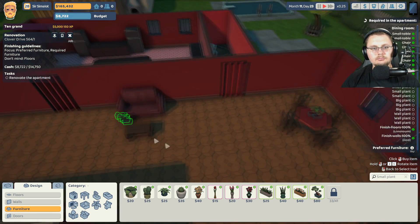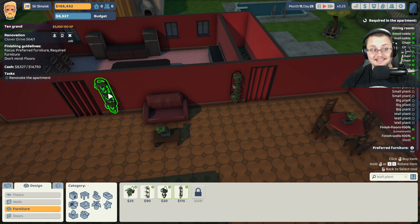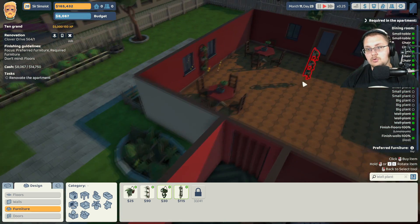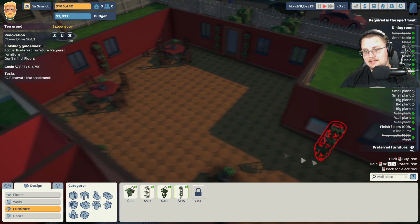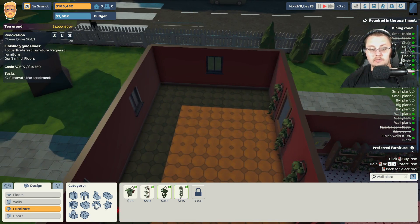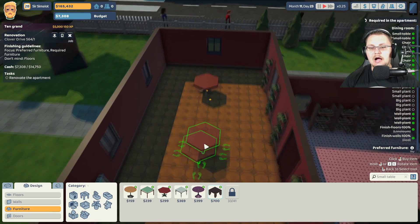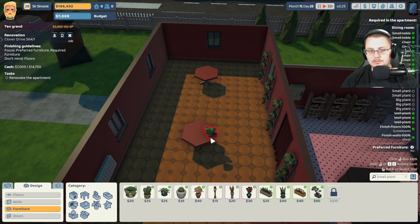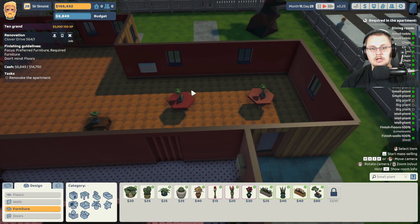Let's put a couple bonsai trees down and grab these wall plants. Now I have unlocked a lot of things in this game already — not all things come unlocked when you first load it up. Just be aware that if you do end up picking up this game, which I do believe you all should because I have been having an absolute blast playing this over the last few days trying to grind out and get ready for a video for you guys, I think everybody should get this game and give it a try. Going through, I'm going to add a couple more things — some standing tables, a couple more bonsai trees. That one is definitely not in the middle so I'm going to move that over.